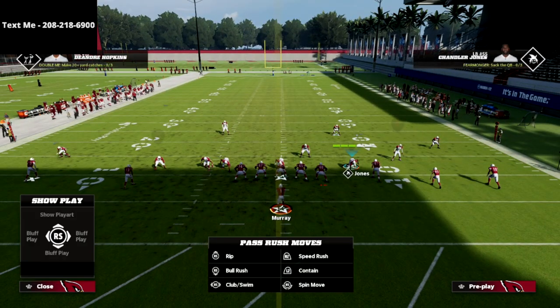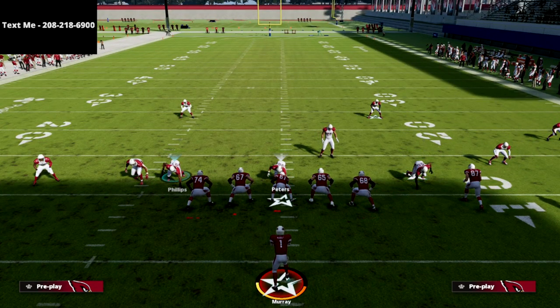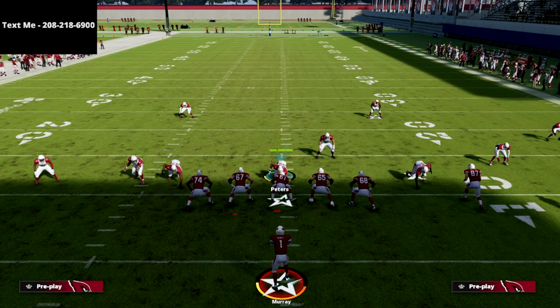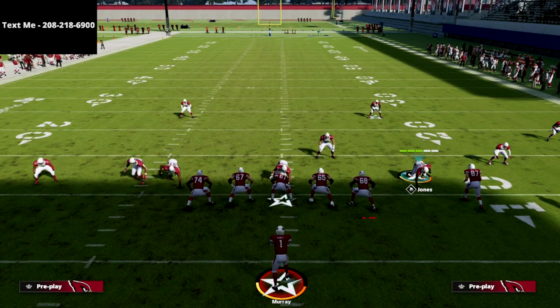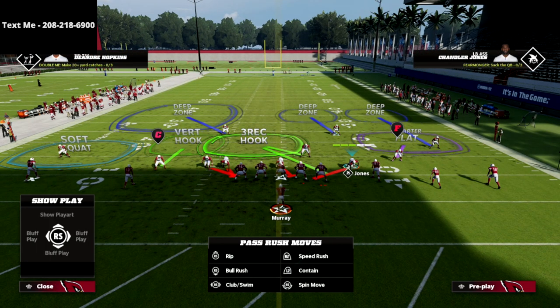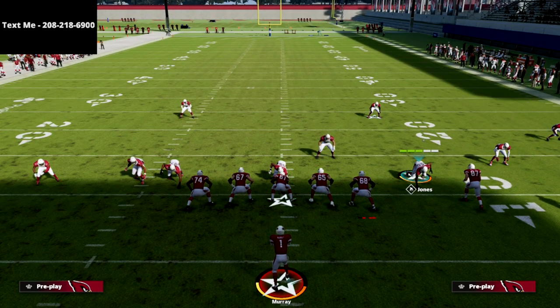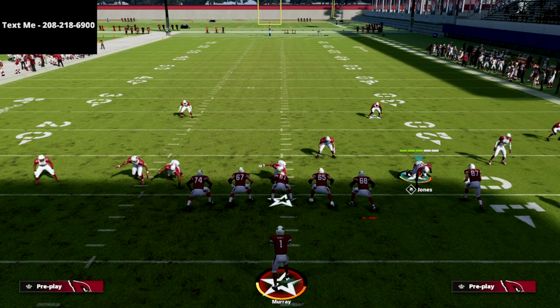The next thing I like to do is only blitz three from this blitz — you can even send just two, but I like three. On the backside, I'm going to put Jones into a bluff blitz assignment, which puts him into a three-rec hook zone. That three-rec hook zone frees up your user, because it tells Jones to take drag routes, motion slants, things over the underneath middle of the field — allowing your user to work to post routes or crossing routes that need to be taken away.